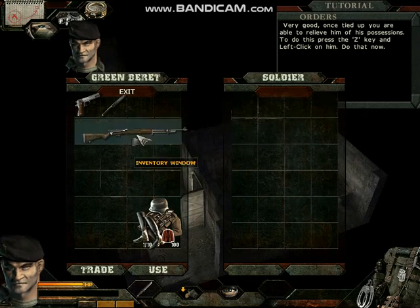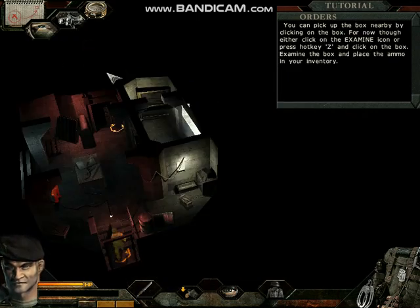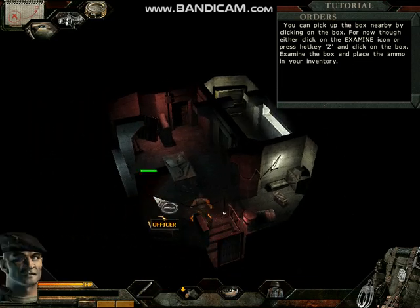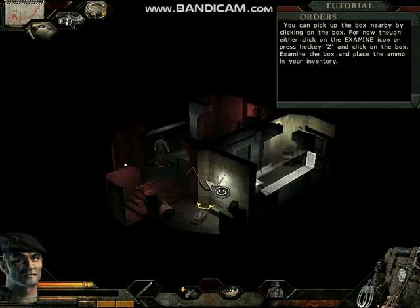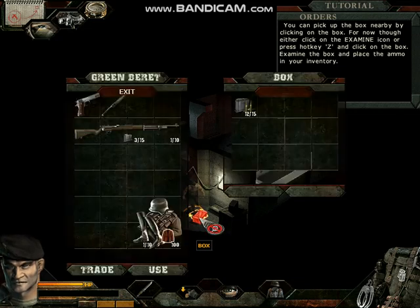Once tied up, you are able to relieve him of his items. Now run up the stairs and exit through the door. You can pick up the box nearby by clicking on it. Either click on the examine icon or press hotkey Z and click on the box. Examine the box and place the ammo in your inventory.